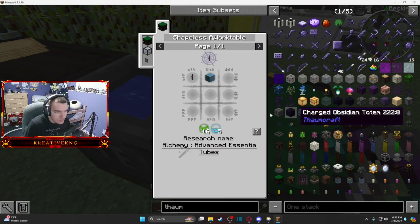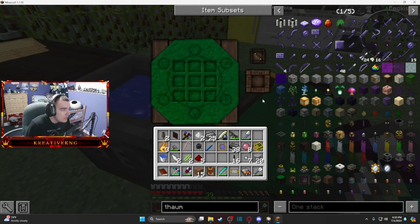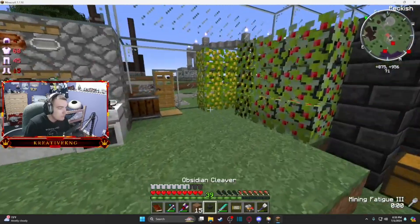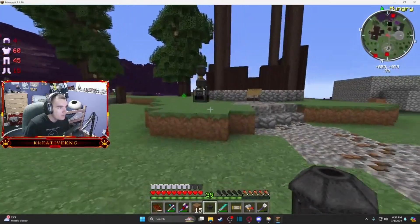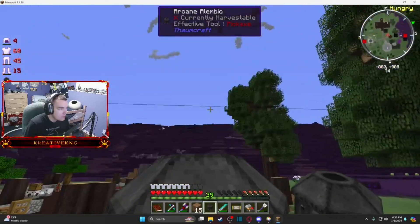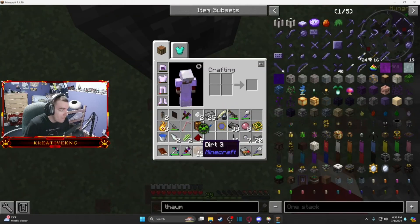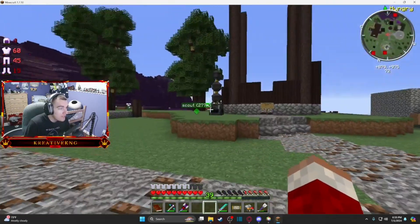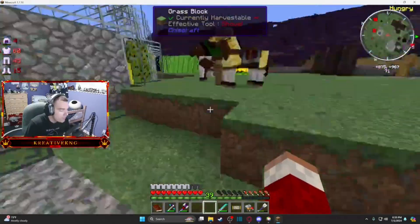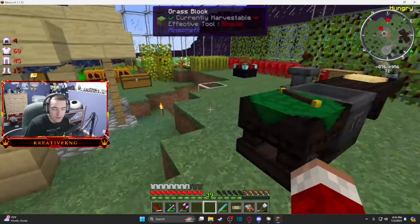I need more essentia in my wand. Let me make some essentia tubes — there we go. I'm also going to add this third alembic on top, so I can make a third crystallizer actually. You can stack up to five alembics on top of one alchemical furnace, so I do want to get five eventually.